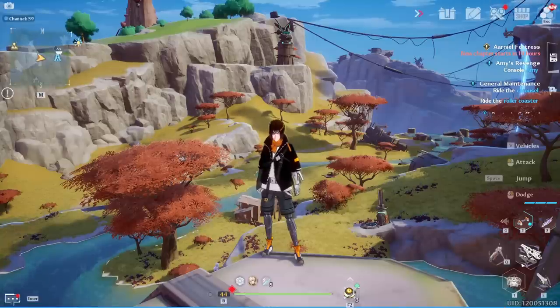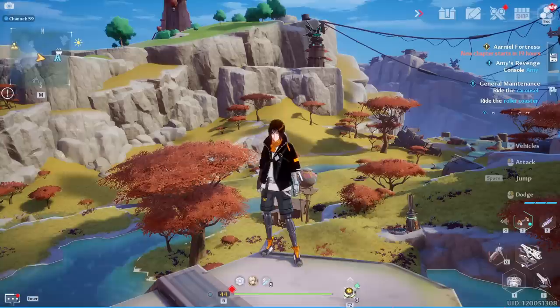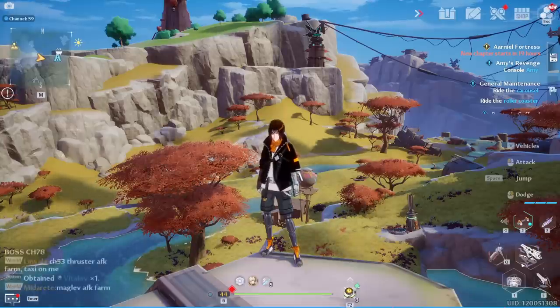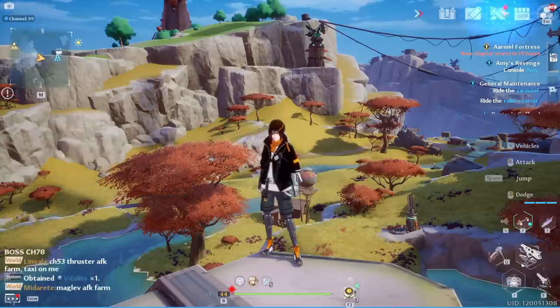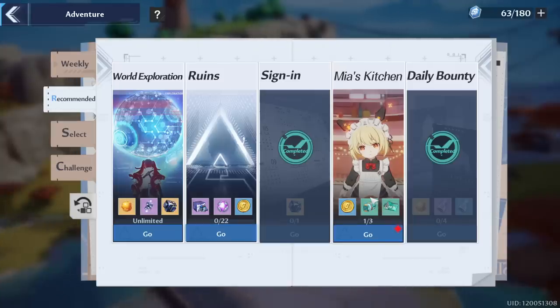Once you have done that, make sure you have completed your main story up to the Aranial Fortress which will unlock following on Monday as well as the level cap, so there will be no level cap today. The runes are not changing. There are no new runes since we have not gained any levels. And then Mia's Kitchen is going to be something that you ideally want to hold for when you do your Bygone Phantasm pushes later on today.